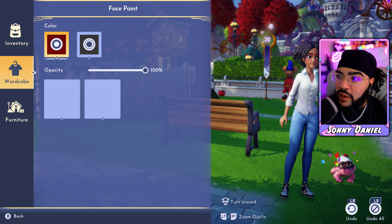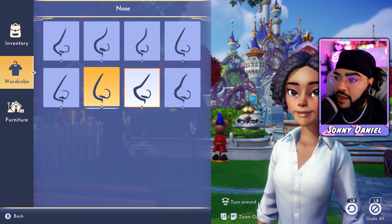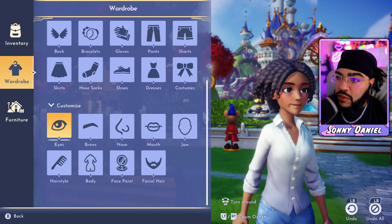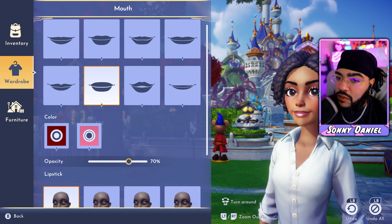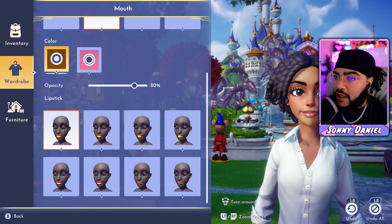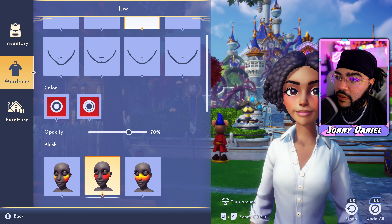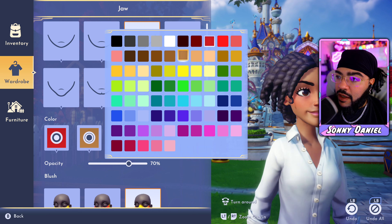I'm just playing around with the character creator for now. I like the big round eyes. W Disney — you don't have a whole lot of eyebrow options, but I see the opaqueness slider. I see the lip color and lipstick options too. We could add a little anime uwu look going — I don't really know what that means, but okay.